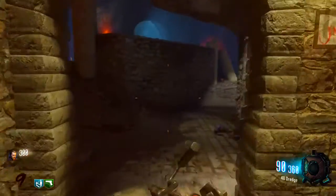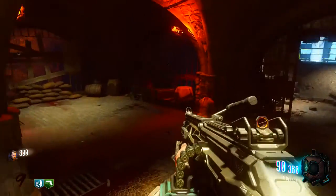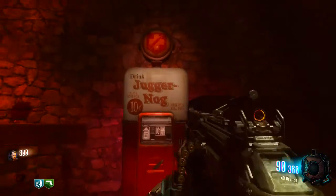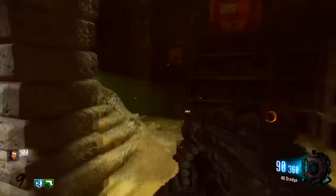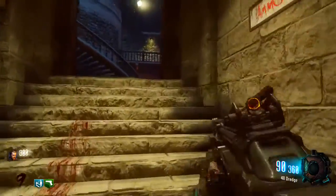Multiplayer wasn't being very fun so I just decided to stay on Zombies. Pretty much what you want to do — if you guys didn't see my 'how to turn on the power' video, that's going to be the first step. You have to turn on the power to get to it. There's an annotation on the screen as well as a link in the description if you need that.